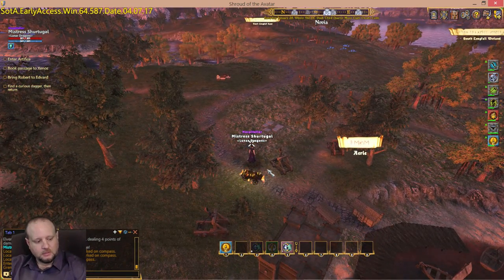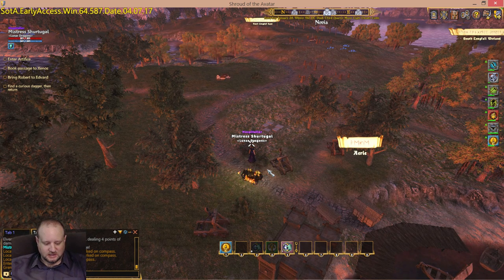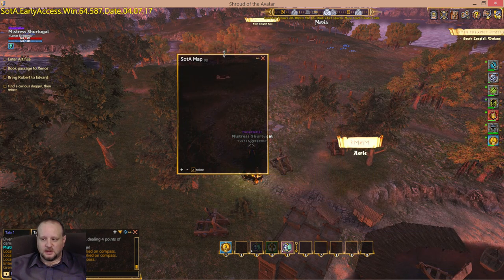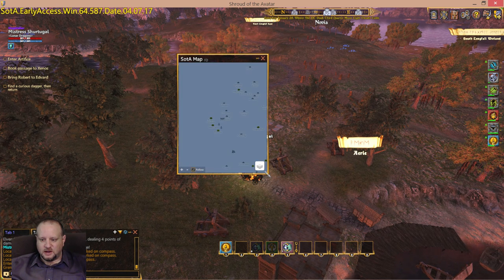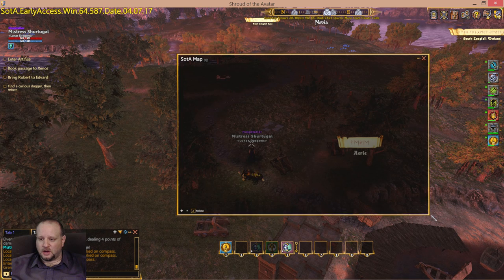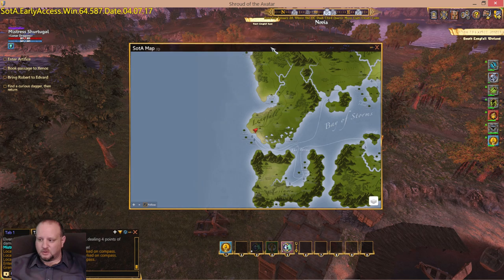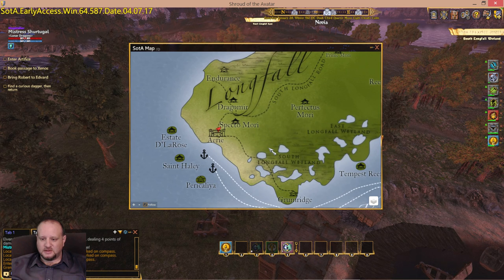We are going to the town of Vertaz. Let's open up our map here and show you where it is at. As soon as this thing loads. One other thing to note while this is loading — I have just recently started playing around with the whole green screen thing, so I can phase out the walls behind me. The one I did before this left something to be desired, so I retweaked it a little bit.